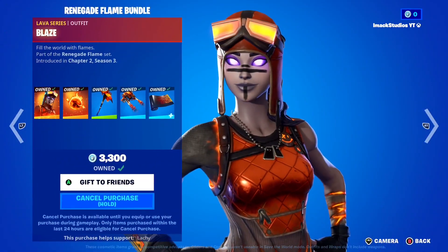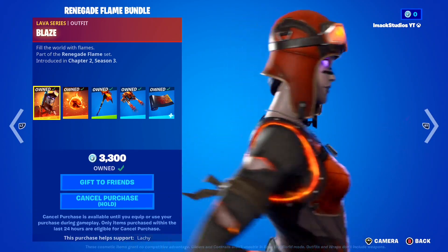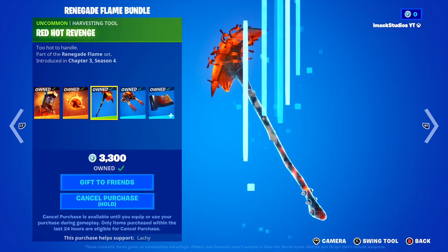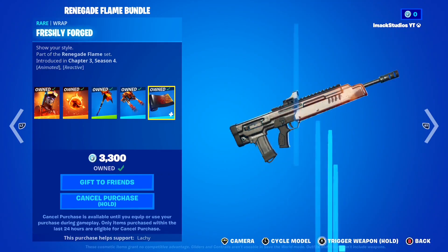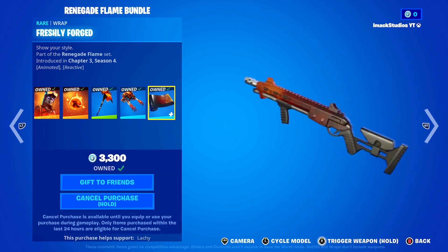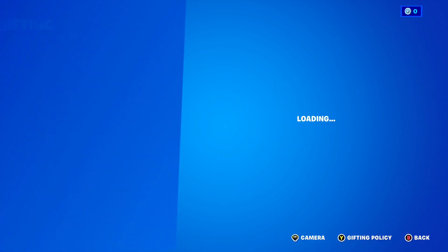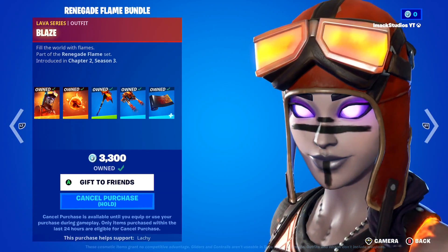Starting off, we've got the Renegade Flame Bundle in the shop today. In this one you're gonna get the Blaze Renegade skin along with the Firestarter Backbling, the Red Hot Revenge Pickaxe, the Fiery Descent Glider, and of course the Freshly Forged Wrap. This bundle is a 10 out of 10. If you guys do want to gift it, let me know down below.